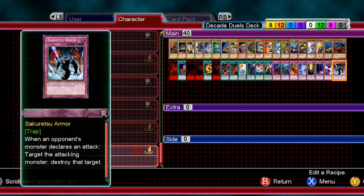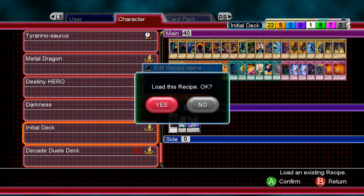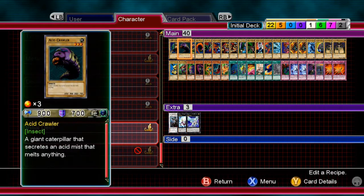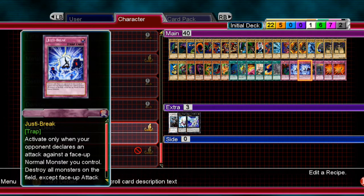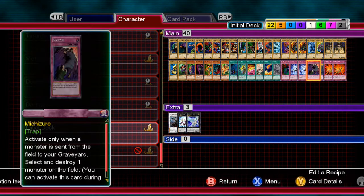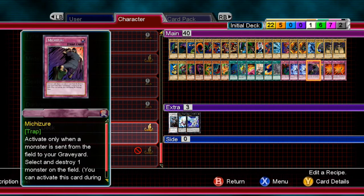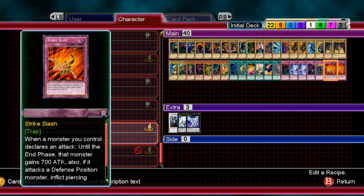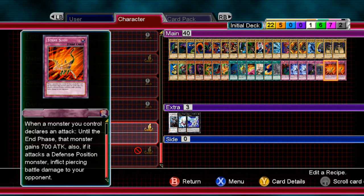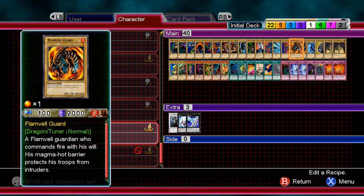The trap lineup is much better. Comparing traps: the Millennium deck has something that destroys face-downs, something that destroys face-up attack-position non-normal monsters, something that destroys a monster when your card is sent to the grave, one card to put stuff in defense, and something that gives 700 attack until end phase.